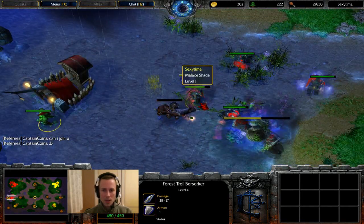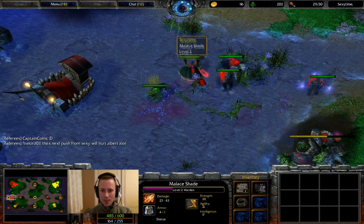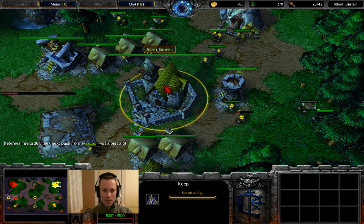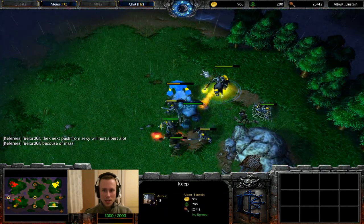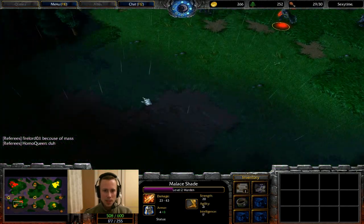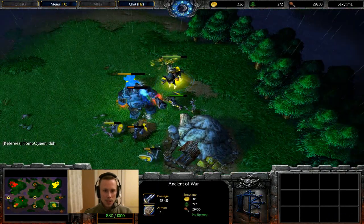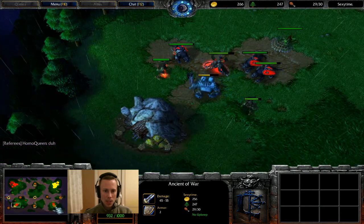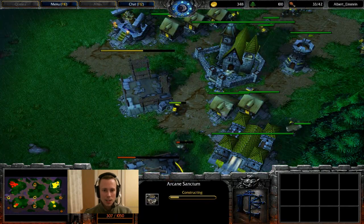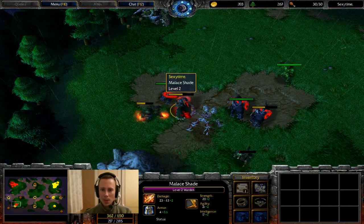Troll Berserker being picked up by Sexy Time at the Mercenary Camp. Ring of Protection seems to be the flavour of the day — everyone's getting one. Albert is going to clear this camp. Arcane Vault — Tier 2 has been achieved, expect to see an Arcane Sanctum in a moment. Sexy Time is coming to creep his own expansion spot as well. Ancient of War going in to do a little bit of tanking. There is no Tree of Life being built yet. Claws of Attack plus 6 dropped. Arcane Sanctum has been chosen and Mountain King is the second hero. Another Footman to bolster up the army.